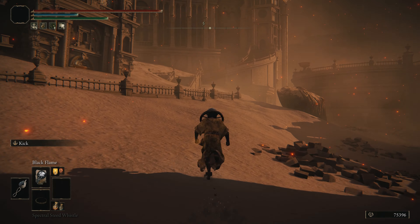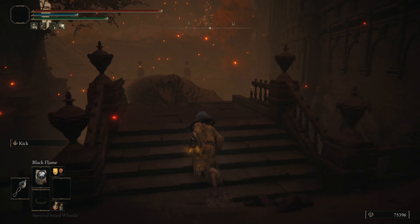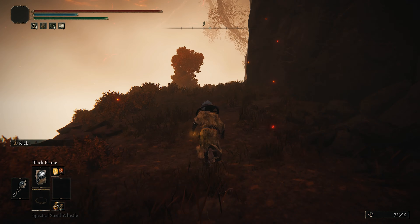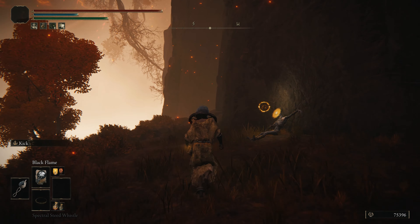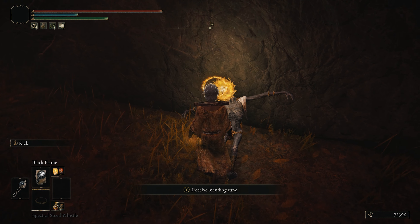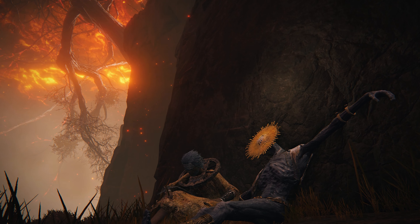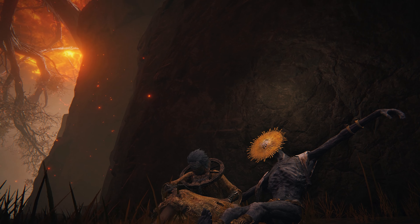If you turn to face southwest and continue straight towards the stairs and over the fallen tree trunk, swing a left up the next set of stairs, and follow the grassy verge, you will come to Goldmask, who is either chilling out or has just had enough of not being able to talk. In front of you will be the Mending Rune of Perfect Order. I was really gutted when I found him in this state, so I just had to chill with him a little bit and take it all in.